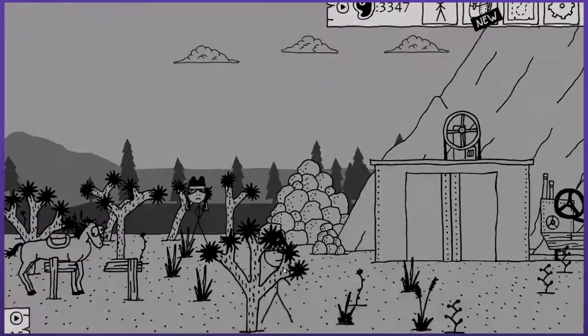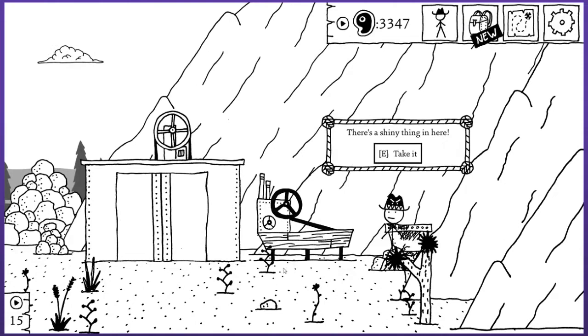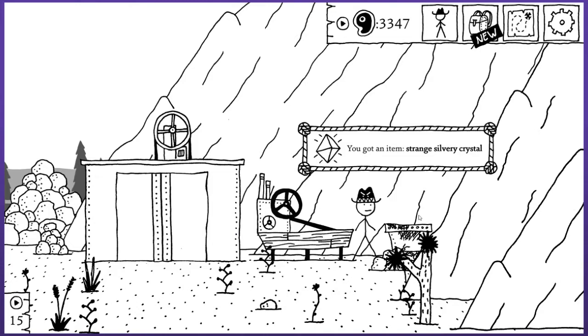Let's see if there's anything I can forage around here. Is this something I can do mind-splaining? This dry washer is caked in dirt — wash and dry it. You scrub the machine down, it doesn't look any better afterwards, but you do find some ore wedged in crannies here and there. Unrefined meat nuggets, two of them. Just sell them. The strange silvery crystal — now is this something I can put in a ring, or is it going to be quest relevant in the mines?